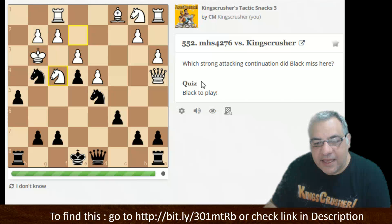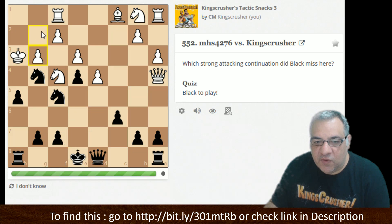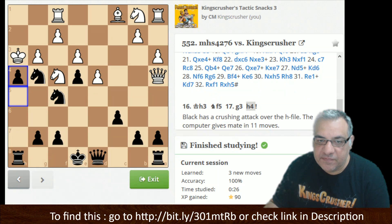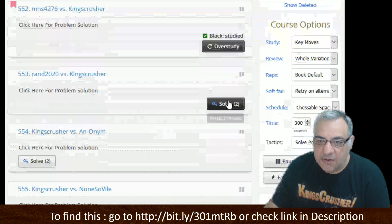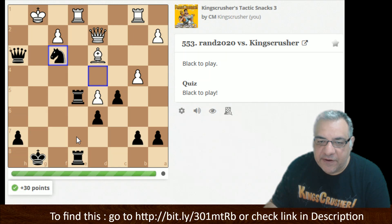Here it looks tempting to play h4, but what about King takes g4? There might be something sneakier to try and get coordination. A backward Knight retreat gives us Knight f5 — let's try this. We're threatening Queen h4, and that was parried, but now h4 is a lot more effective and the opponent resigned. It is a crushing attack on the h-file.